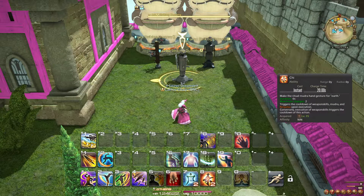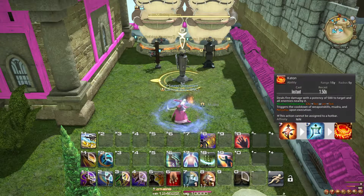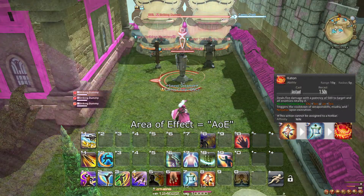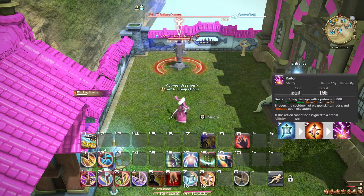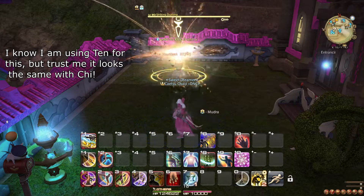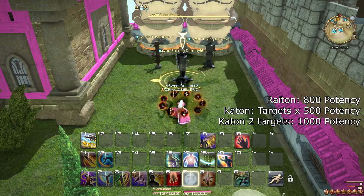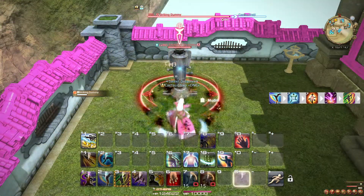At level 35, you learn the ability Chi, which is a Mudra for Ninjutsus, giving you access to two new Ninjutsus. Using Chi then Ten activates Katon, a fireball AoE attack. Using Ten then Chi activates Raiton, a lightning strike that does a huge amount of single-target damage — even more than Fuma Shuriken. Using just Chi also results in Fuma Shuriken, just like Ten alone does. Raiton is best for single target, but for two or more targets, Katon is better. For example, you can do Gust Slash, then Ten-Chi Raiton, then Aeolian Edge.